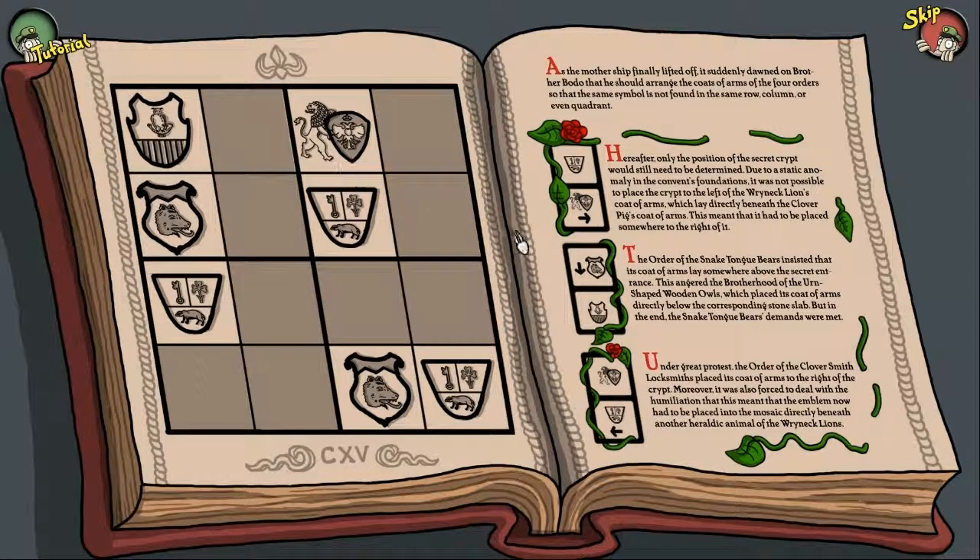Alright, let's read this real quick. As the mothership finally lifted off, it suddenly dawned on Brothr — that should be B-R-O-T-H dash — Bodo, that he should arrange the coat of arms of the four orders so that the same symbol is not found in the same row, column, or even quadrant. So basically, this is Sudoku. As you can see, we have Slytherin, Gryffindor, Hufflepuff, and Ravenclaw. Let's go ahead and play some Sudoku.